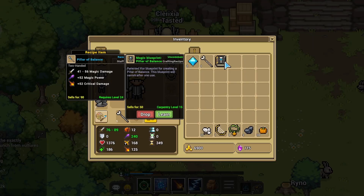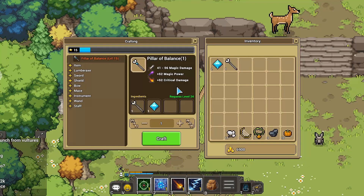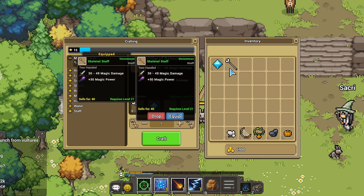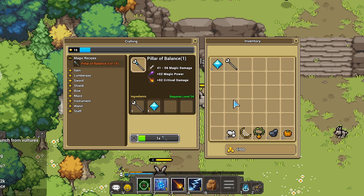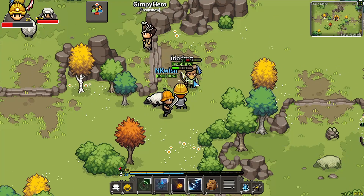Once you have the recipe in your bag, go ahead and click on the recipe and click Learn. Once you've learned the recipe it will show up at your crafting bench. Pillar of Balance is a woodworking recipe and you need to be level 15. Once you're in there you can see what materials are needed — for this one we needed a skeletal staff and the lumen crystal. You can get the skeletal staff to drop from the skeletons in the mines, and there you go — that's how you make Pillar of Balance.